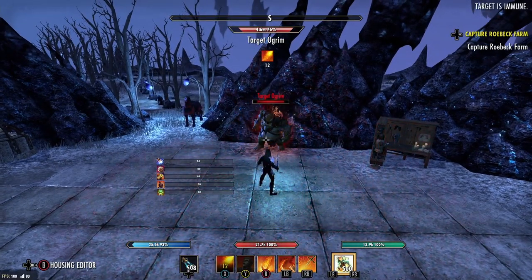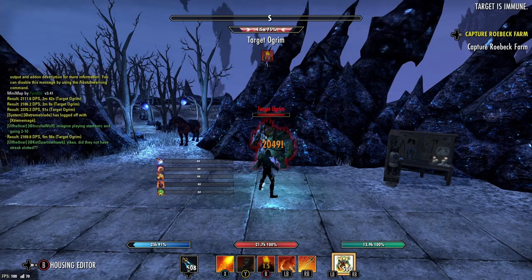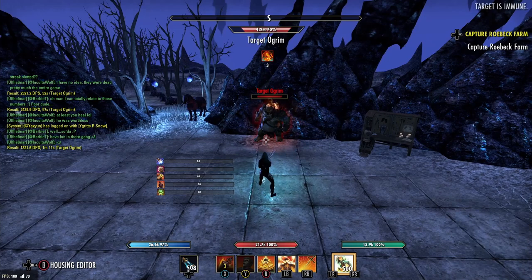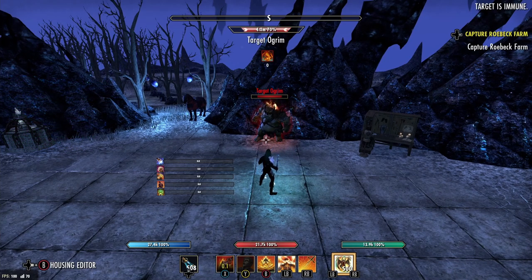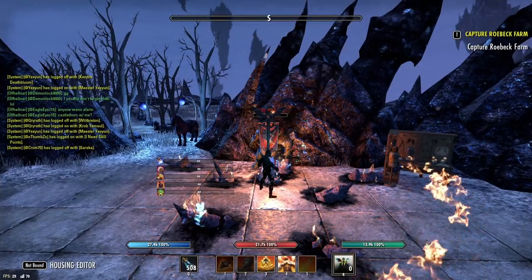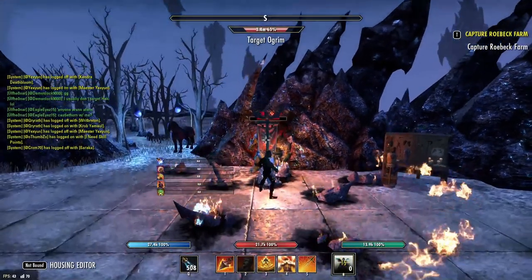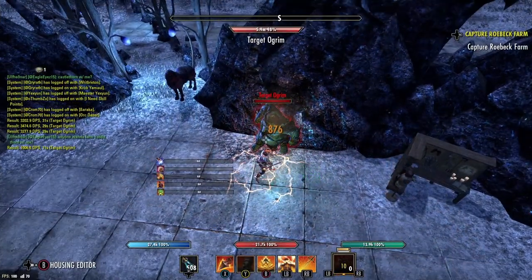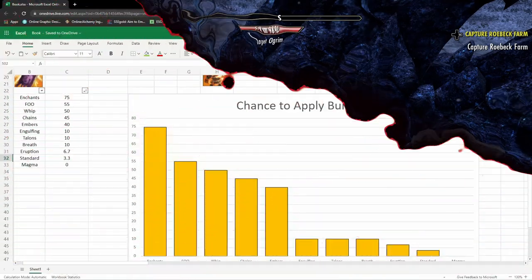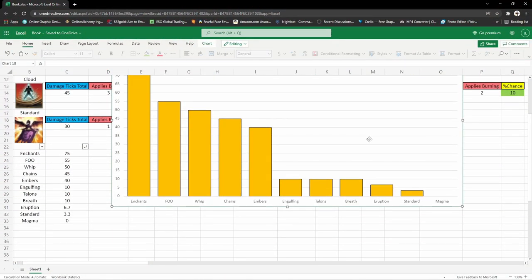Next we have Engulfing Flames at 10%, Talons at 10%, Eruption at 6.7%, Magma Chains — which was actually really surprising — at 45%, Deep Breath at 10%. Standard was a measly 3.3% — I couldn't believe it. And Magma Armor: I popped it three times and not one time did it apply the burning status effect. So I know you guys like graphs — screw numbers — so here's what the graph actually looks like.